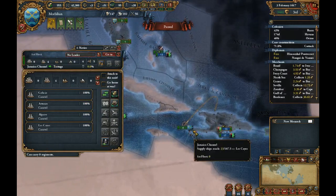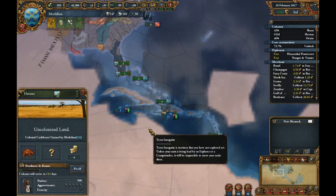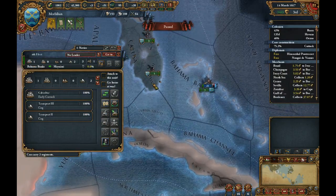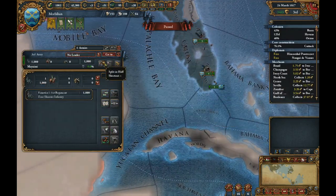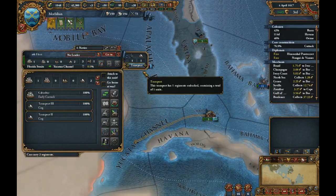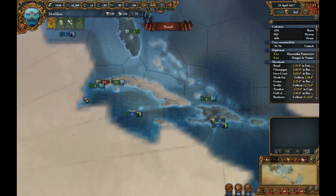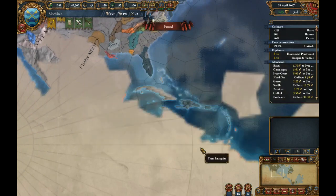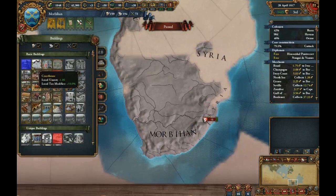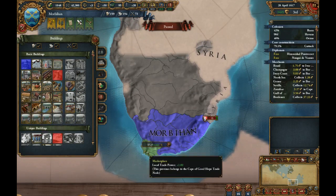These are all caravels, so I can't actually send people out there. There are two cogs — let's take one of these guys. Let's go to the channel and to Havana. This is Cuba. I have a thousand gold, so let's build stuff down here.